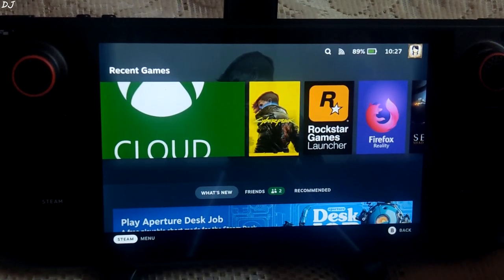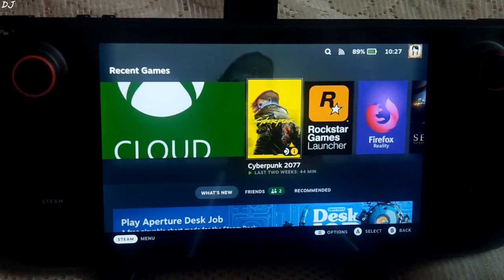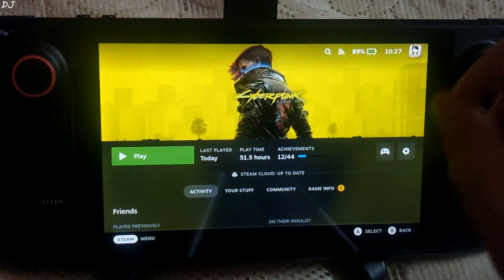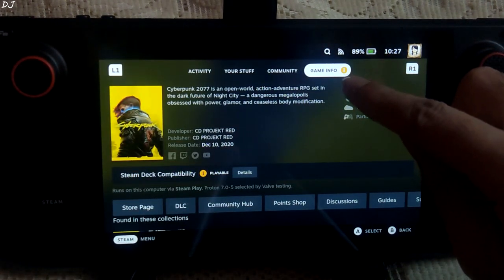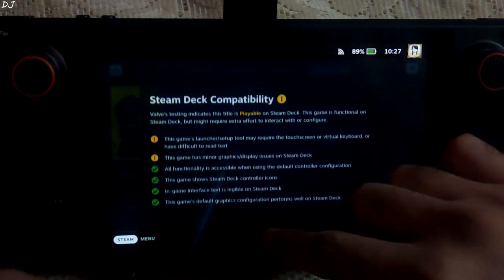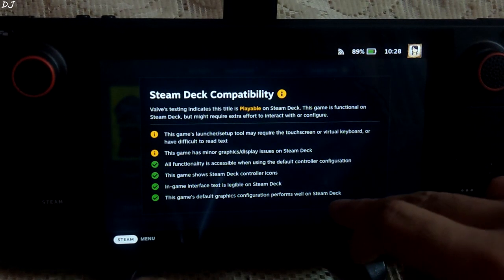Welcome back guys. In this video I'll be showing you some gameplay of Cyberpunk 2077 running on my Steam Deck. I have the 64 GB ROM variant of this device. The game is installed on an SD card. This is the game info section — Steam Deck compatibility is marked as playable, and this game's default graphics configuration performs well on Steam Deck.